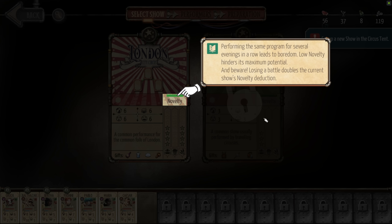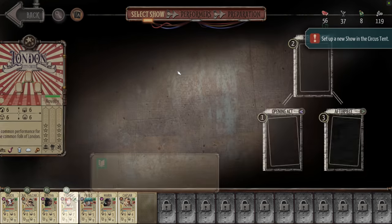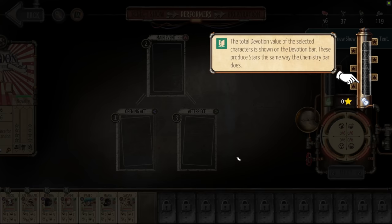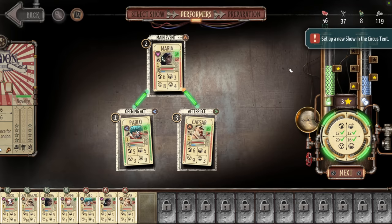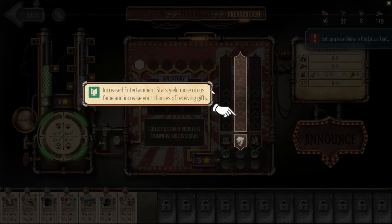Shows are primarily managed through a management interface — you don't actually see the shows. As your circus grows, you'll get more shows available and have to assign performers to them. Each performer specializes in an act, shown as an icon on their stat card, and you'll want to match performers to events they'd be good at. It's a little more complicated than that though, because each performer has chemistry — icons indicating which performers they like to work with and which they don't.